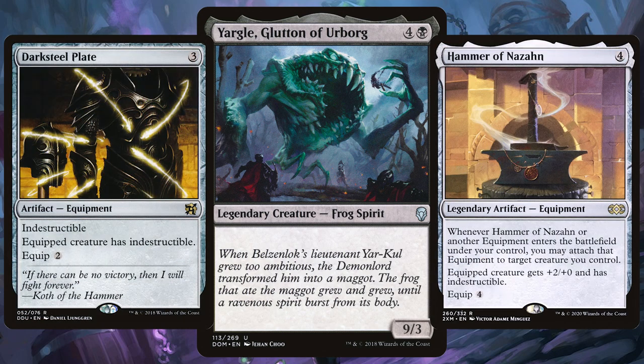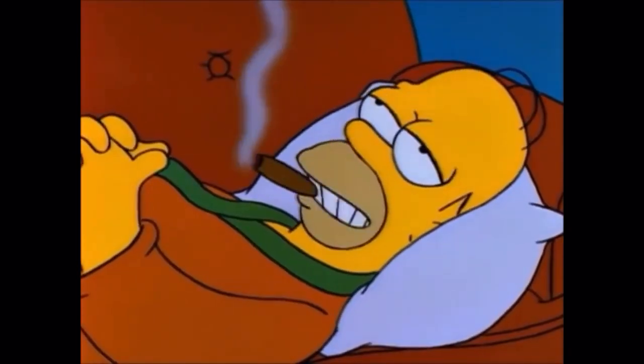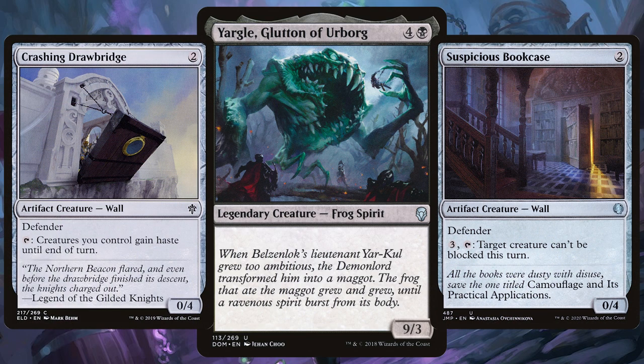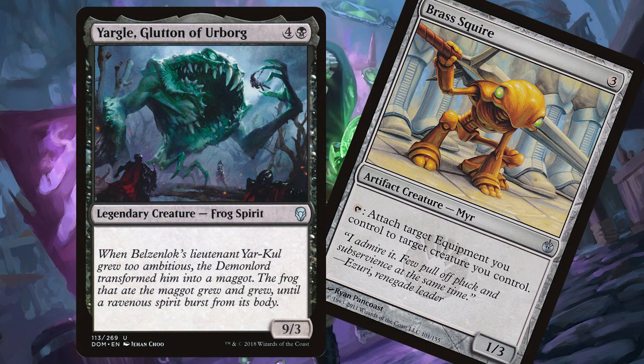Pack in plenty of equipment that makes Jargle indestructible and pretty soon you'll be saying everyone is stupid except me. This deck needs very few creatures as the crazy frog will be your main priority, but you can always add cheap walls like Crashing Drawbridge and Suspicious Bookcase to protect your life total in the early game. If you are building this deck, you absolutely want to make one of your few creatures Brass Squire — have that tapping option at your disposal and avoid spending extra mana equipping those equipments.